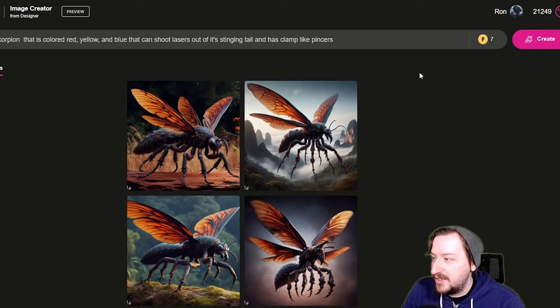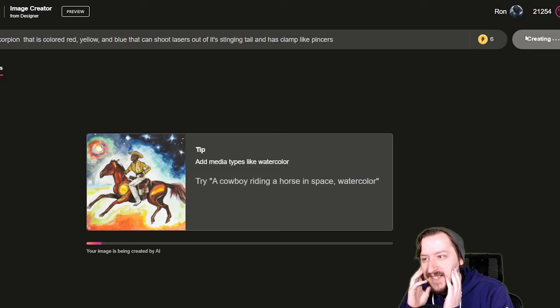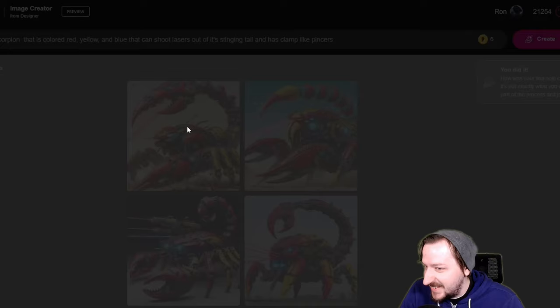A large mechanical scorpion that is colored red, yellow, and blue - I think that's all the colors of the robo-scorpion. It can shoot lasers out of its stinging tail and has clamp-like pincers. Let's see how close it can actually get with this, because if it just does a big metal scorpion, I don't think that would be quite the same. They do look like big metal scorpions, but they clearly have clamp pincers and a laser-shooting tail. I'm wondering if any of these are going to get close to what a robo-scorpion looks like.